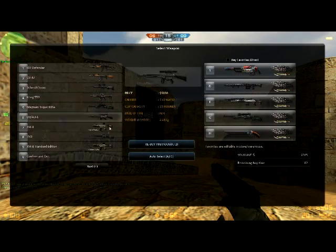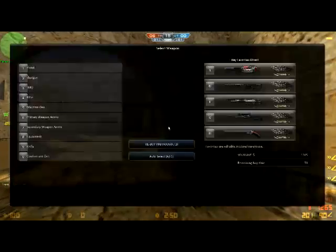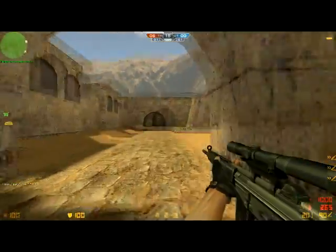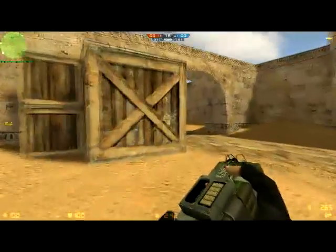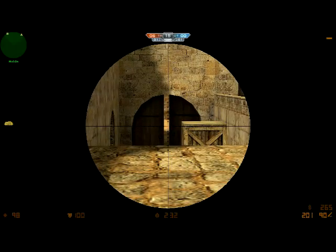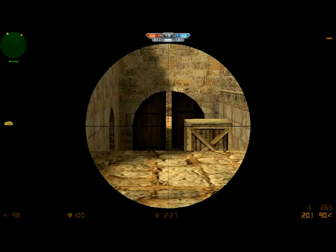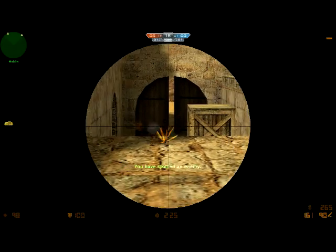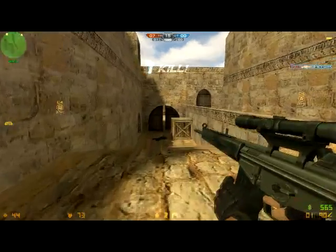Next will be the sniper rifle called the HKG3SG1. Now I plan to go to bomb site A, because that spot is the most useful for a sniper to attack your opponent. Normally you can snipe right here and the counter-terrorists will come in and just walk into death. There you go — the counter-terrorist came, he shot me, and then he's down.